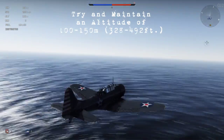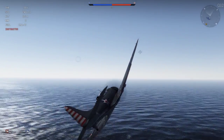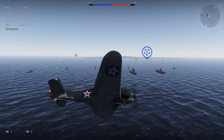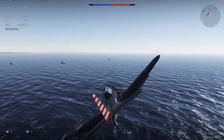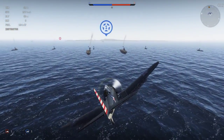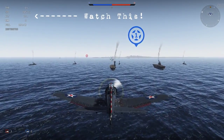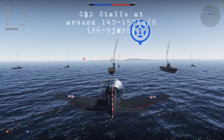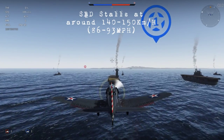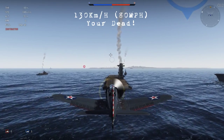Before you go into your turn — your approach — go ahead and set your flaps to combat, and drop your throttle to around 50 to 60 percent, and then go ahead and square off your landing approach. Start heading east, then go ahead and take your left, and then drop your landing gear. When you do this, you're going to want to make sure that you're maybe around 300 meters out, and then go ahead and cut your throttle to 0 percent. You're going to want to pull up your nose a bit and just keep it into a glide, so you kind of gently go onto the landing of the flight deck.